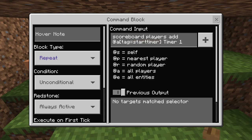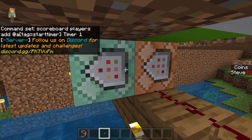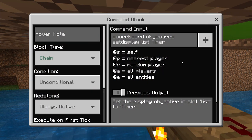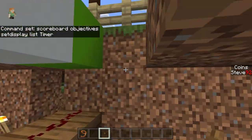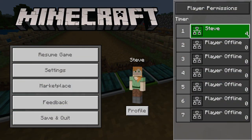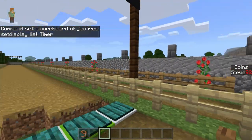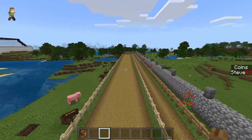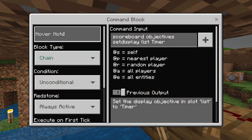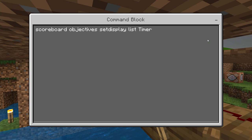Next in the chain is another command block — make sure the arrows are pointing the right direction. This one will pop up the display on your pause menu, showing a live counter. So after you pass the first command block and the timer starts, it also shows on your pause menu with a live counter every one second. If I start here and press pause, you can see I now have a live counter incrementing every second. The final two commands at the finish stop the timer.